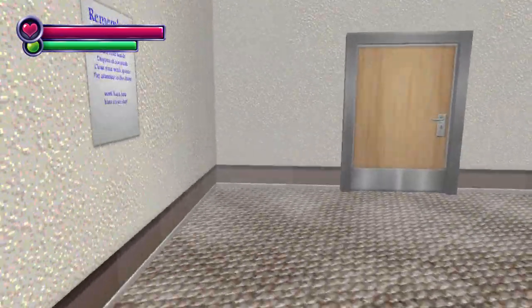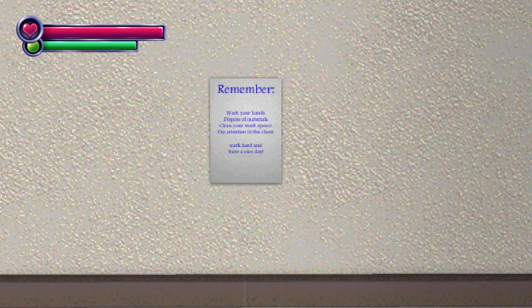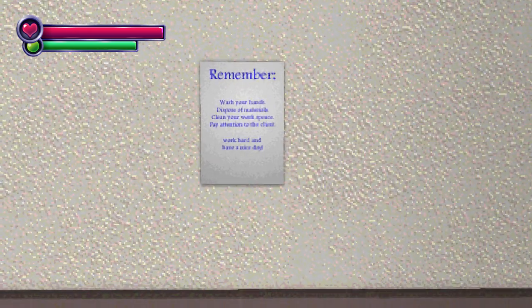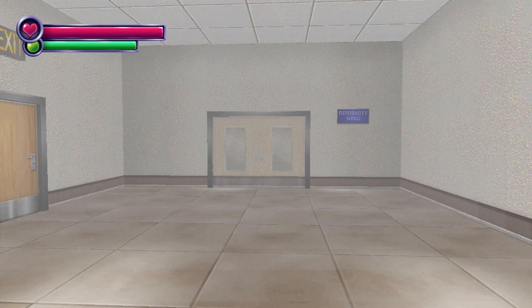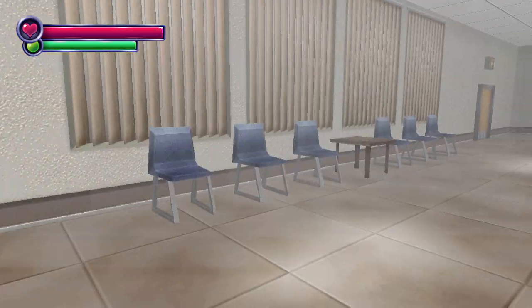There's a reminder sign — wash your hands, dispose of utensils, clean your workspace, pay attention to the clock, work hard, have a nice day. Now we're in a different section of the hospital: the Deformity Wing. Nurse Tanaka, report number 405: I blacked out today while driving to work. One minute I was driving down the road, and then I was standing outside my car staring down at a dead cat. The image of the dead cat has been haunting me all day — it was completely twisted.